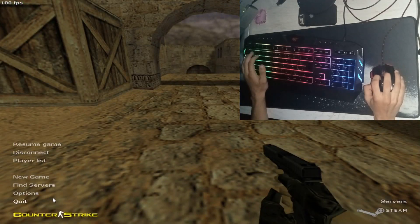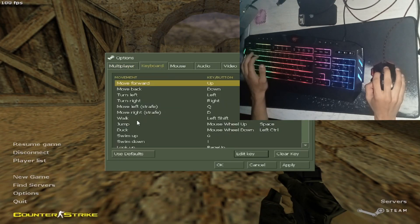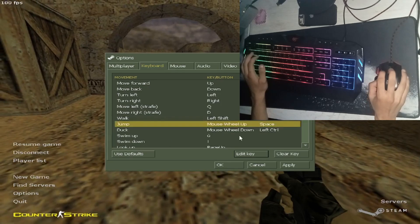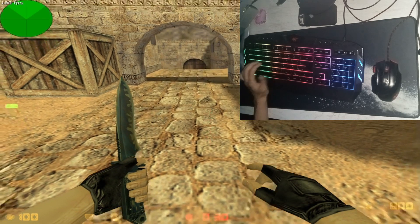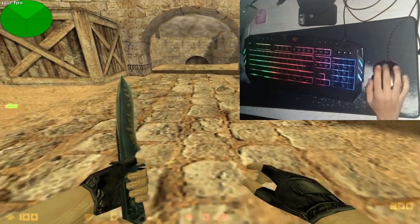The first step is to open your options and then go to keyboard and bind your jump to mouse wheel up or mouse wheel down if you want — just whichever one suits you best. Now instead of jumping with space, you need to jump with the mouse wheel up.